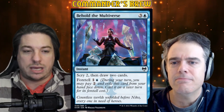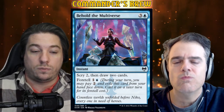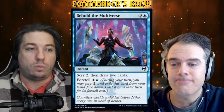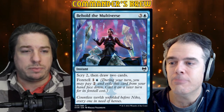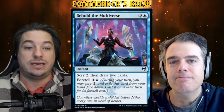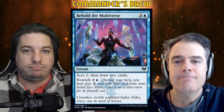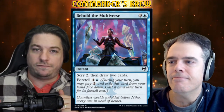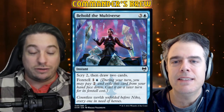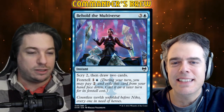Behold the Multiverse is a new one from Kaldheim — three and a blue instant: scry two, then draw two cards, but it has foretell for one and a blue. We just foretell it on an earlier turn on one of those turns where we've got mana left over, and literally the next player's turn you can cast it. You don't have to wait for a whole go around the table. When you get a couple cards foretold in exile, all of a sudden you can start casting things for one, one, one, two and you're drawing like a million cards. It's really cool.